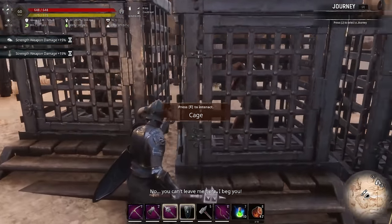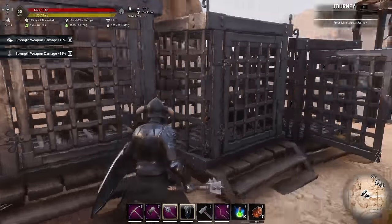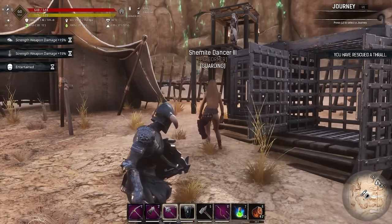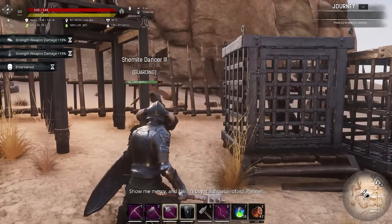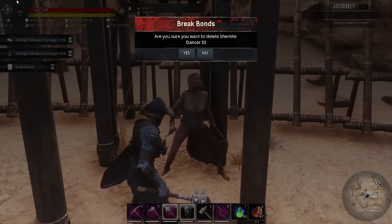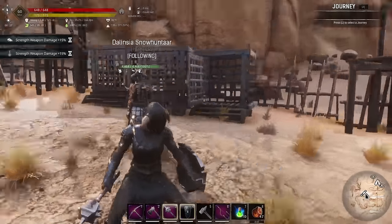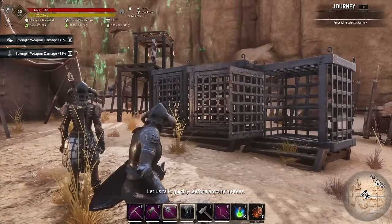We've got two other cages - that one looks like a dancer, and that one looks like a low level fighter. The dancer is a level three dancer. You can get tier 4 fighters and performers from these cages, and the higher level the purge, the more likely you are to get a T4.